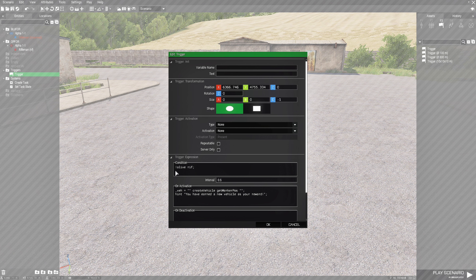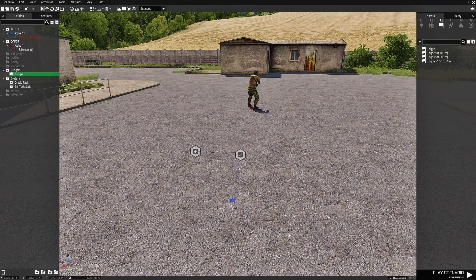Let's go over this code. In order to earn an award for your efforts, we have our target which is the rifleman. The condition box code is going to check if our enemy rifleman is alive — 'rif' is the variable name of the rifleman. In the On Activation box, 'code_veh' stands for the vehicle that's going to be spawned. In the quotes we have to put a class name of a vehicle. This will create the vehicle from the class name, spawning it at a marker position we still have to define. Once the vehicle spawns when we kill the rifleman, this hint will pop up telling us we've earned a new vehicle as our reward.